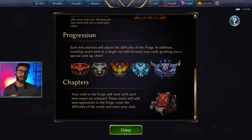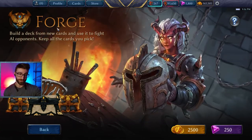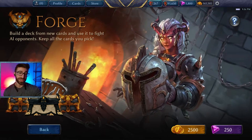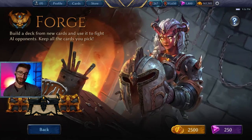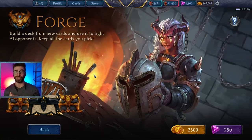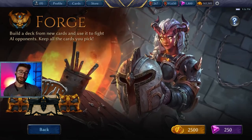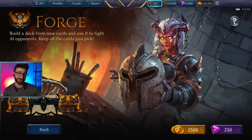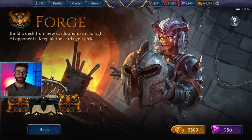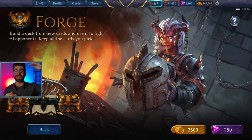What are these rank-up chests? They're the big bucks. In Forge, for example, your rank-up chest has 1,000 gold and two packs in it. So if you win the Forge, you get two gold chests and the rank-up chest. This is one of the highest conversion rates of gold to packs in the game. Unlike Forge, Gauntlet is free to enter, but the rank-up chest only has one pack in it. It's free to play, so there's less barrier to entry, but the ceiling is lower.